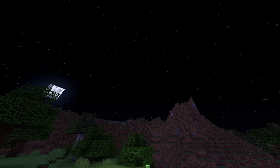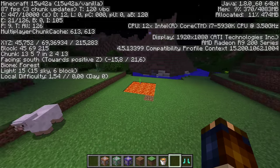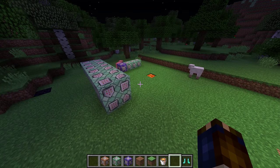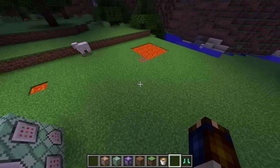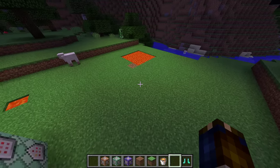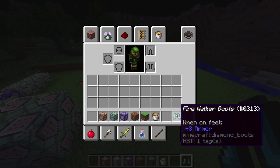We are in the latest snapshot, 15w42a, released today, and it contains a few awesome new enchantments. One of them is the Frost Walker Boots enchant, which makes you freeze over water as you walk on it. It's pretty cool, but it's missing this pretty obvious counterpart — the Fire Walker Boots.